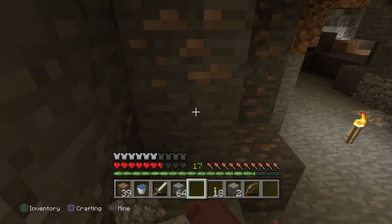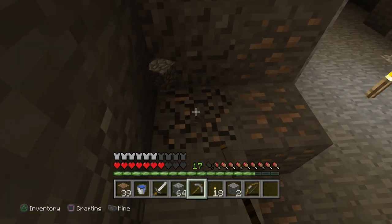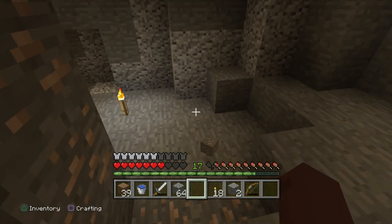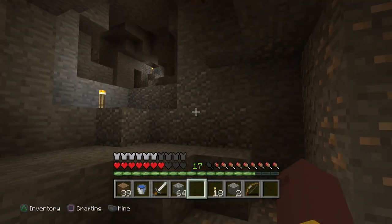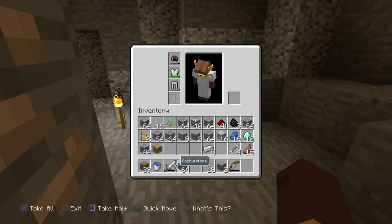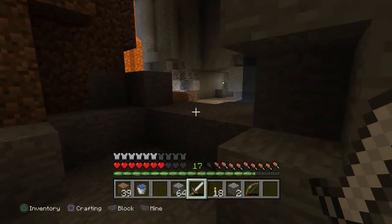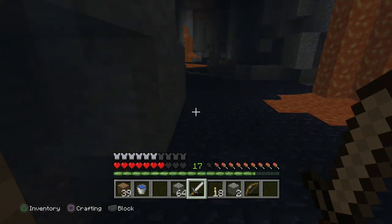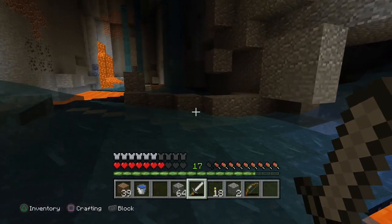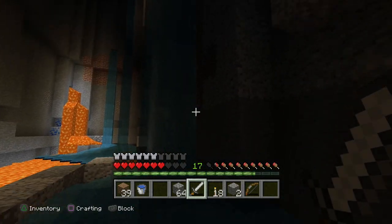I've still got a stone pickaxe. I can hear a witch as well. Oh man, I haven't got another stone axe. Let's just go. I can hear a witch and I'm quite scared about that. Let's just go, you guys. Okay, if I can just get past - oh my God! Oh my God! We're going into lava and I keep swapping to third person. I don't mean to do that. Right, let's get out of here. Let's get the heck out of here.